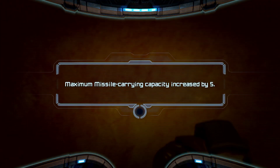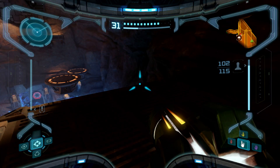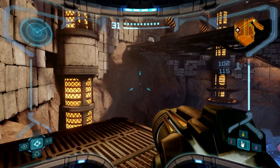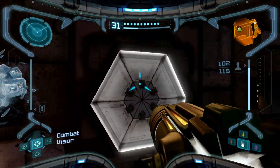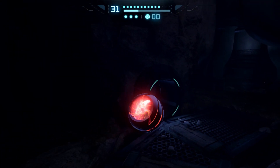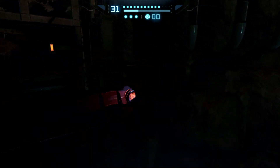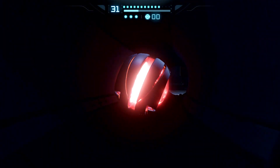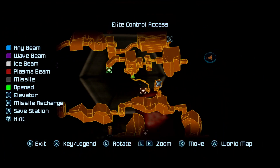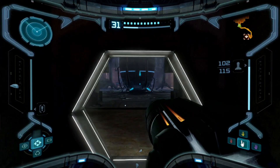All this for a missile expansion. Now go to Security Access A — so we have to go back. We have to go to Elite Control, then Elite Control Access, Elite Control, Elite Control Access, and Elevator Access. So we will go there.